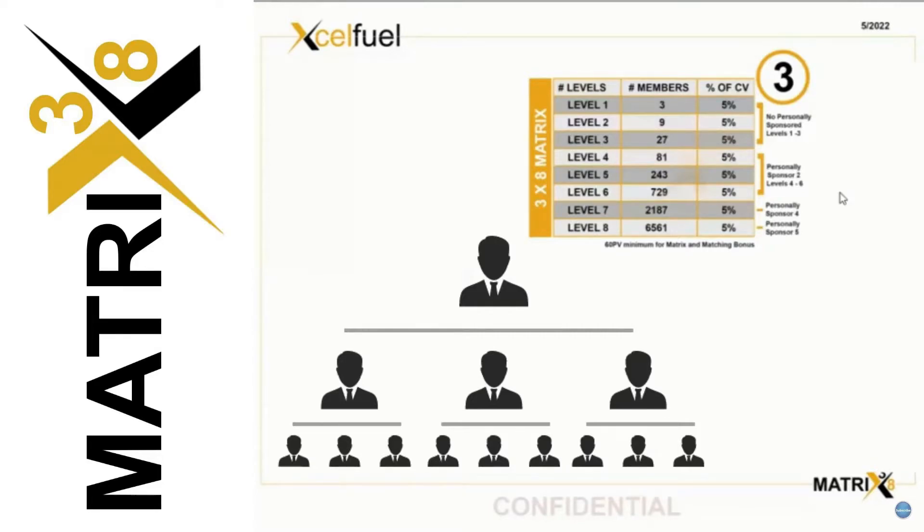When you sponsor someone, they are automatically placed — you don't have a choice where that person is going. They are automatically placed to the furthest left open position. And your sponsor, when he sponsors somebody, it's doing the same thing — the furthest left open position, most likely under you or with a good likelihood. The ability for spillage here is extremely high.